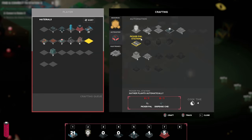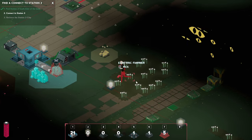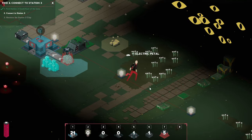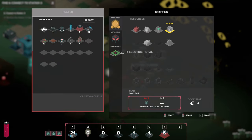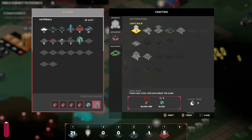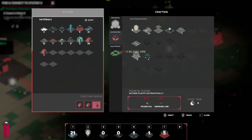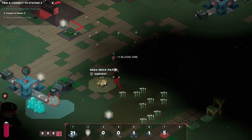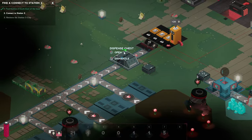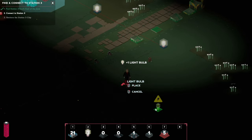It would be lovely if we set up a bit of automation here for the electric flowers as well — that would be very useful. Grab a few. There's a stack of them. Three light bulbs — I think we are good to go now. Power production — there's a bit of a backlog which is good. That means we can place down yet another few.